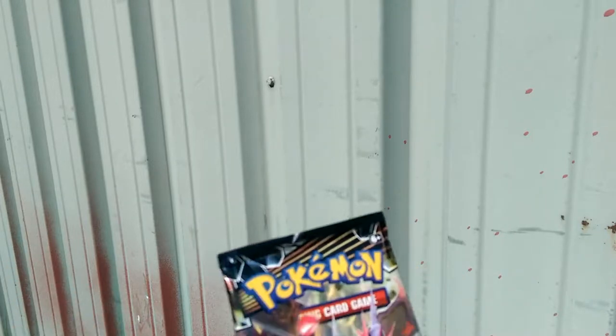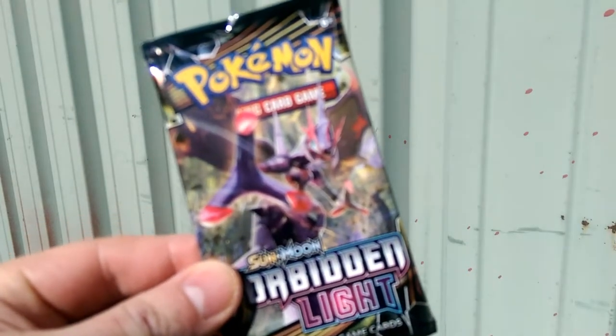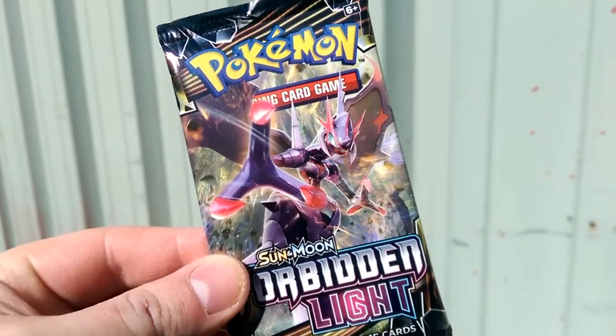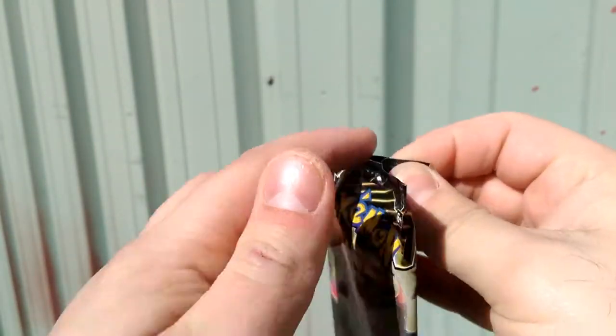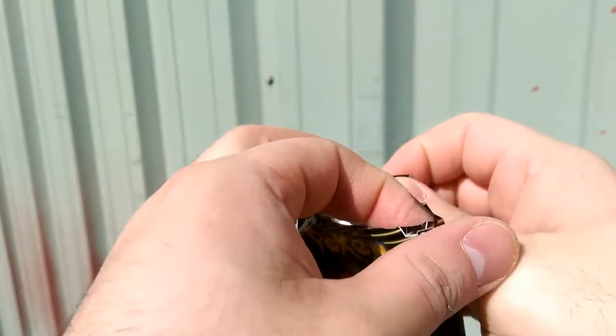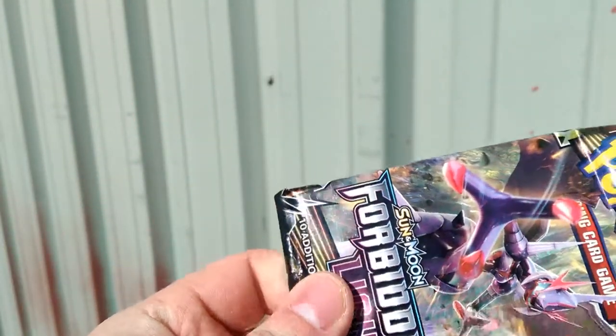Hello friends, DapperDriver here and welcome to another week of Packadays. This week we're going to be doing interesting textures in the back, like this siding here. We have some more forbidden light packs — a Nogginadel pack — and we're hoping to get something nice. See if forbidden light will come in clutch this week.